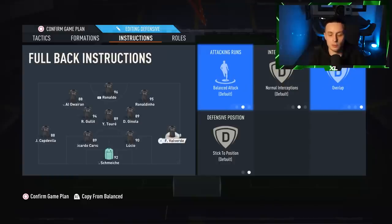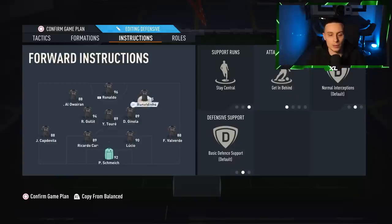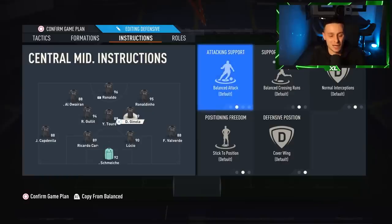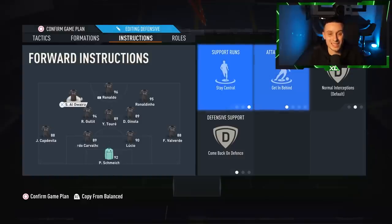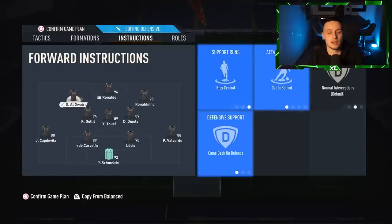If you don't feel comfortable using the left back on overlap, put him back to balanced. You can choose either the right back or the left back as your overlapping one — I'm just more comfortable with my right back doing it. The middle centre mid: stay back whilst attacking, cover centre. The right centre mid: balanced and cover wing. The left centre mid: balanced and cover centre. Left forward: stay central, getting behind, and he's also on comeback on defence.